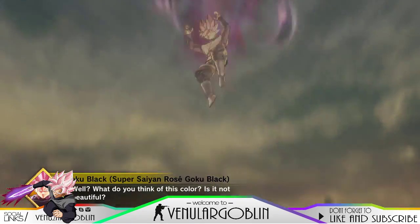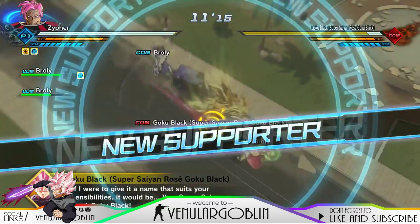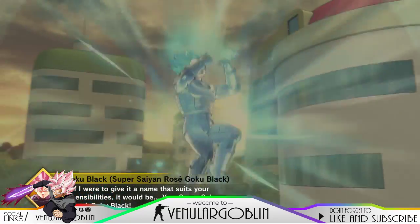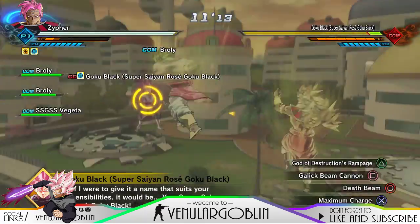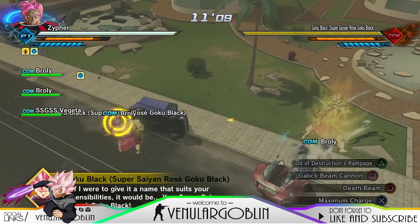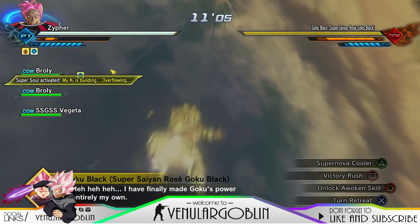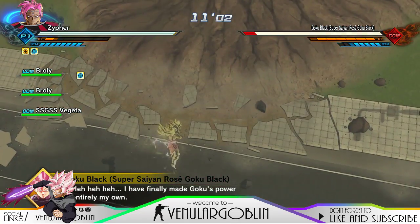It took me a while — I've been grinding since like 8 o'clock and it's already 11. It might take you a couple of tries to get all of his stuff. First you have to get Zamasu's clothes and his Z-Soul or whatever that's called, and then you have a higher chance of getting Rosé's move.